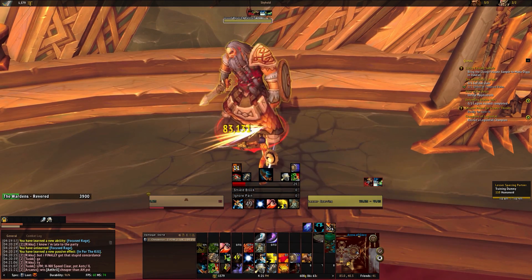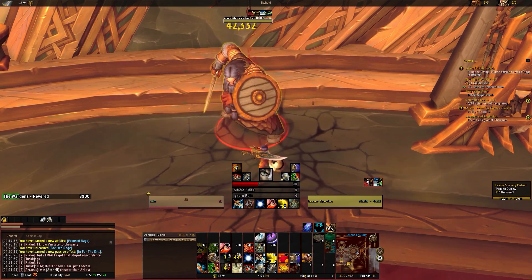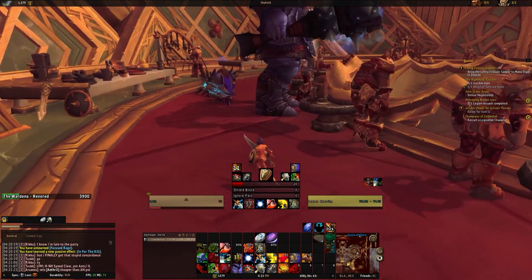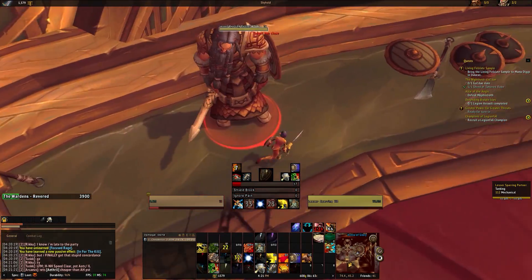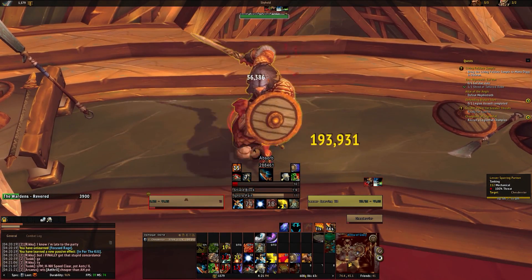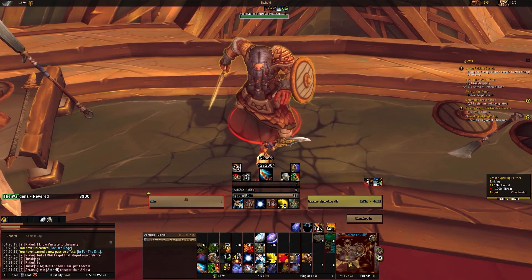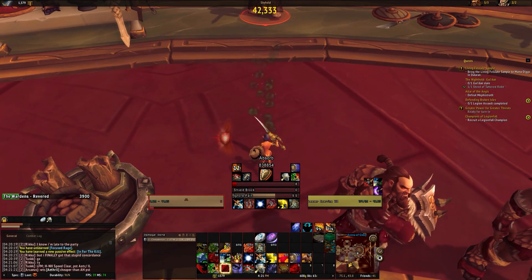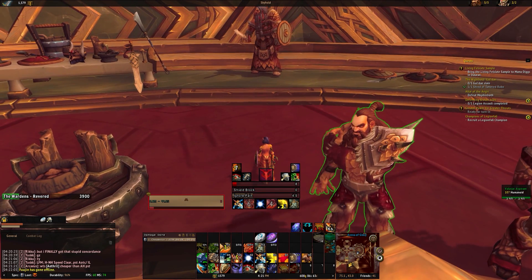I moved the defensive abilities — Shield Wall and Last Stand — to the top, and the other row is exactly as it was, although I moved the artifact ability to the other side. The rotation for Protection is exactly the same, and it still has the functionality for Revenge: if you are in combat and you dodge or parry a blow and it becomes free, it will display a glowing border letting you know that it is free. All other things are exactly as they were — I removed a few fluff abilities that aren't really necessary and some passives that were once present, but other than that it's exactly the same. I hope you guys like what you see, and I'll catch you in the next video.